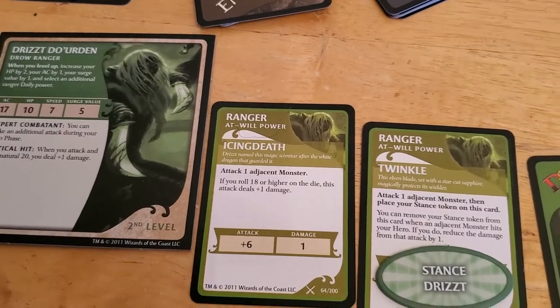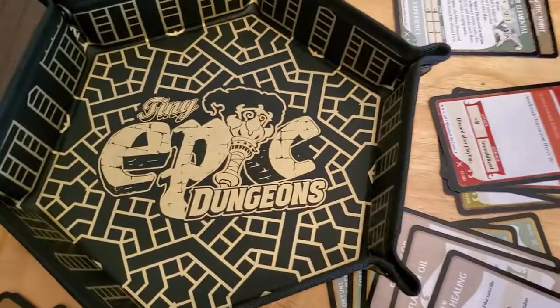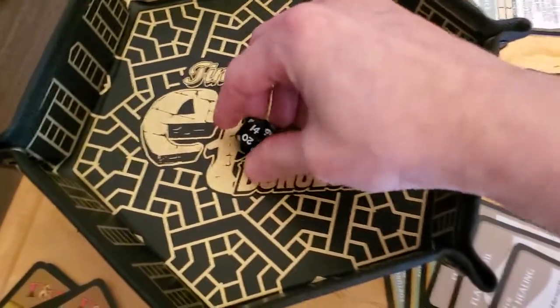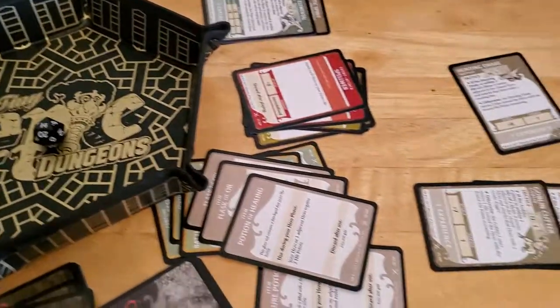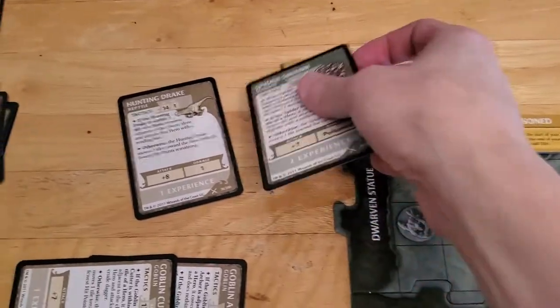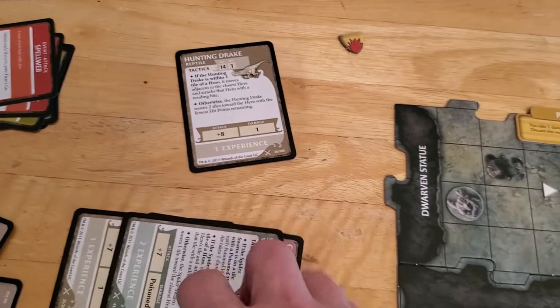Okay, so we're going to use Icing Death to attack the spider swarm. And we rolled a 14, which is more than enough to kill the spider swarm even without our Icing Death attack bonus. So spider swarm goes down — that's going to go on to our experience pile.